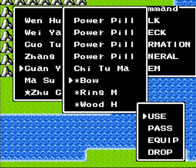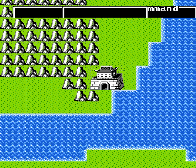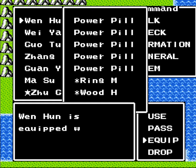Let's get the bow over to Wen Wen, and then get the sword over to Guan Yu, since he has a lot more strength there, and that'll work out for my needs.